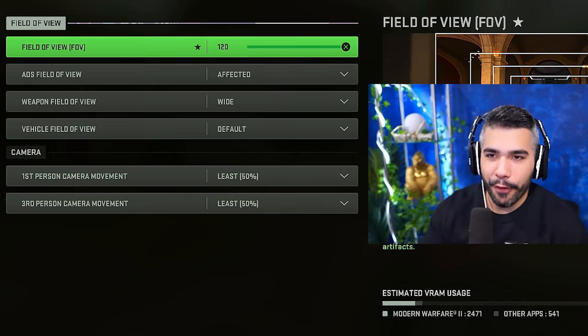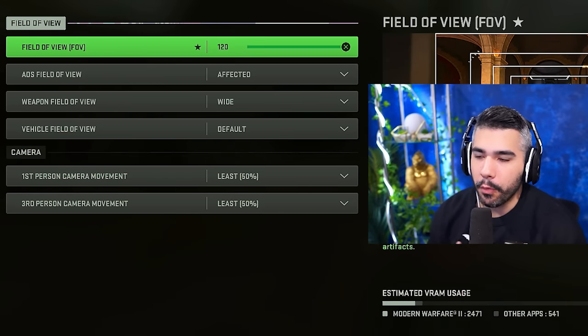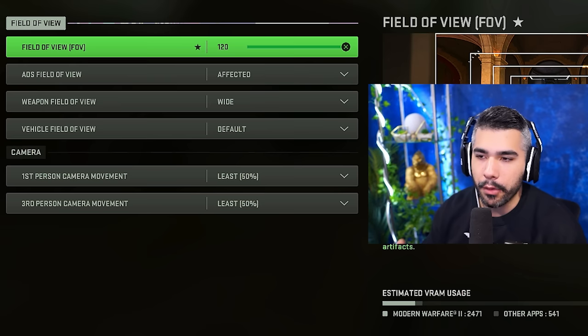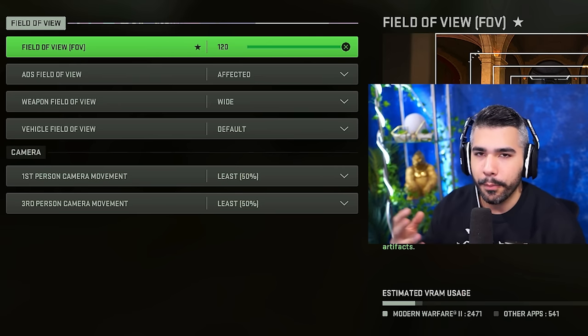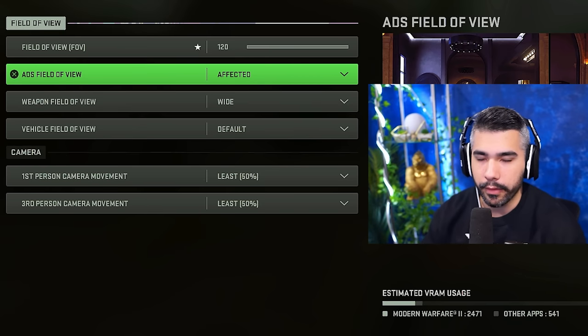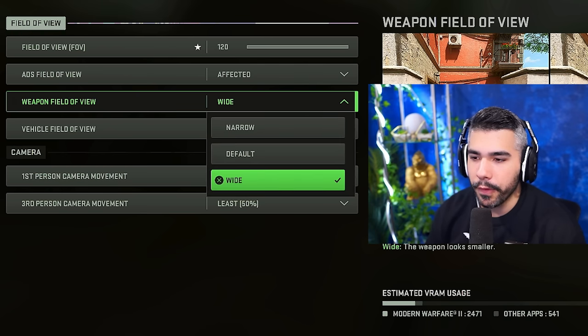For the view section, FOV: I have it on 120 but you can change it. Console now has an FOV slider which is awesome. I'd recommend 100 to 120 — playing too low means you lose that advantage. ADS field of view: if you have your FOV high, you want this on 'affected' — it's going to make visual recoil almost non-existent.